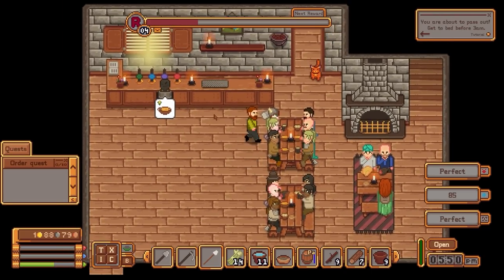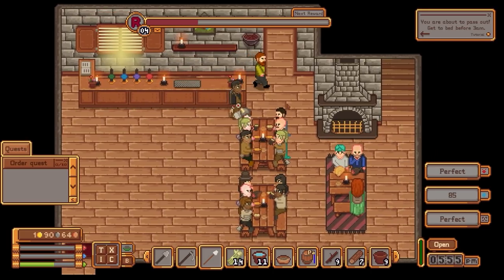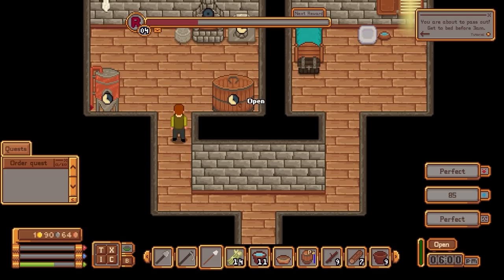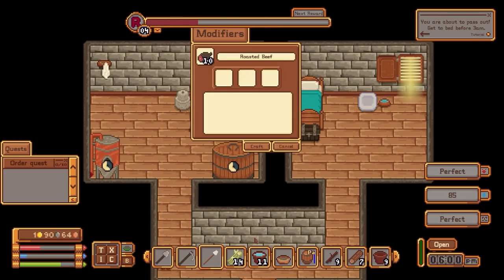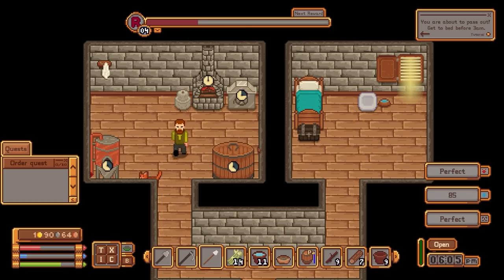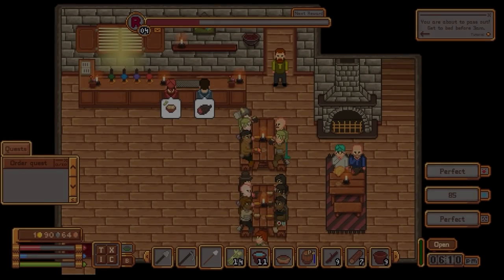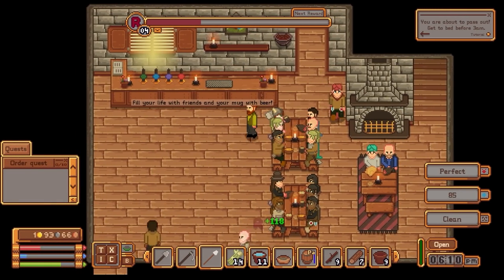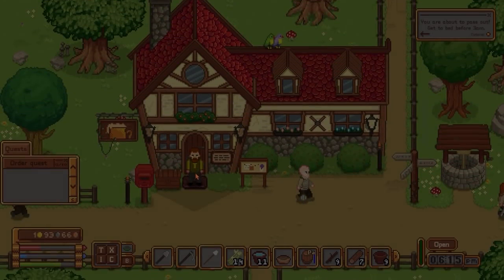Coming close to six — I think we might close a little bit early just to give ourselves some time. Probably another roasted beef — just a straight up roasted beef. You don't need to add any extras, although if you do it might sell for higher, and more variety increases the reputation you gain if you've got more variation.